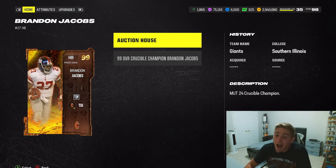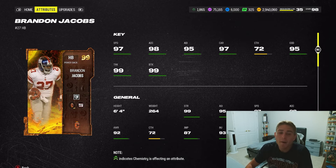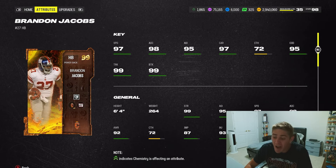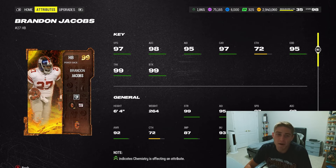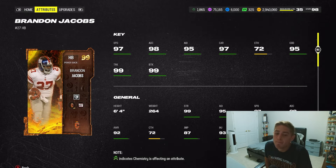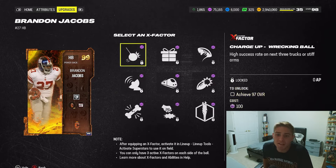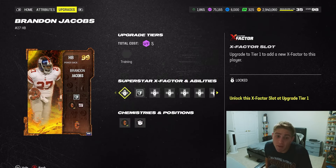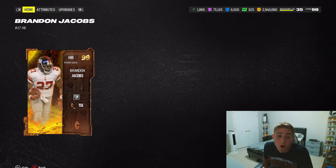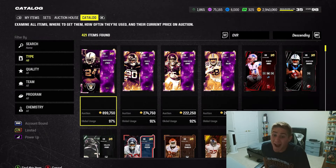At number 7 I have Brandon Jacobs from the Crucible promo. You could flip him and AJ Dylan if you prefer. He's 97 speed — easily upgradeable to 99 — and 6'4", 264 pounds, a big body halfback. He would probably be higher if William Perry halfback didn't exist. As a Crucible card he gets charged up angry runs or any charged up ability, plus tank and three other discounted abilities. From what I've seen and played against online, this card is filthy.